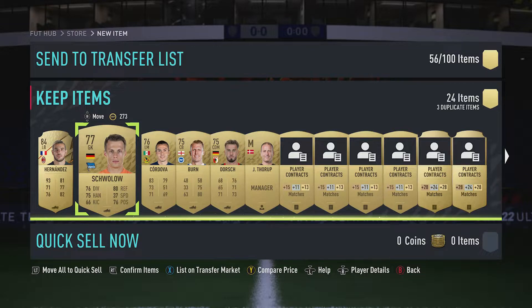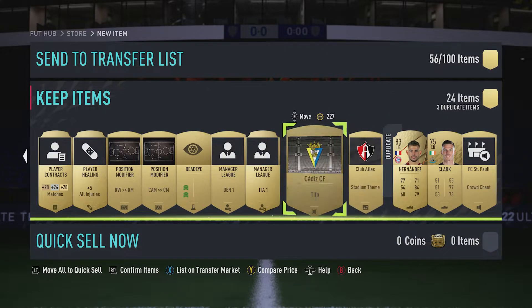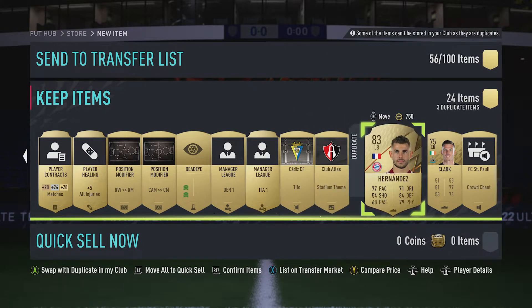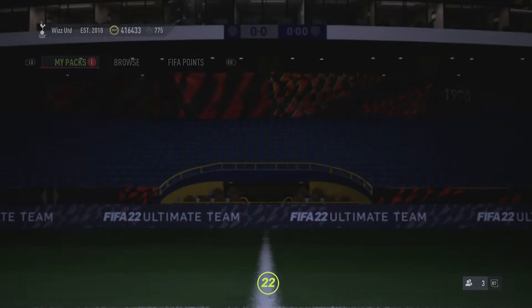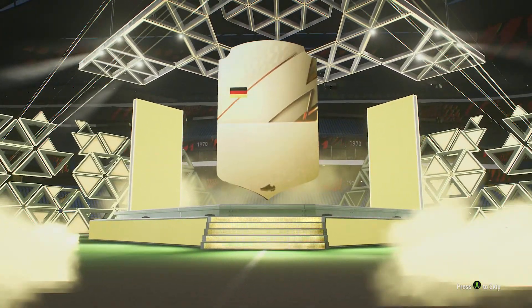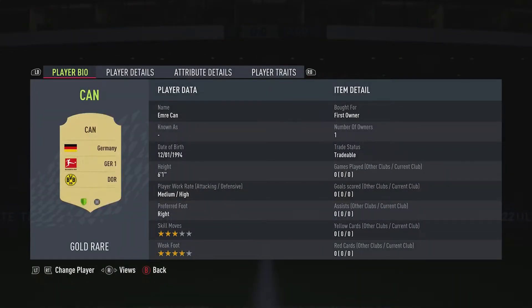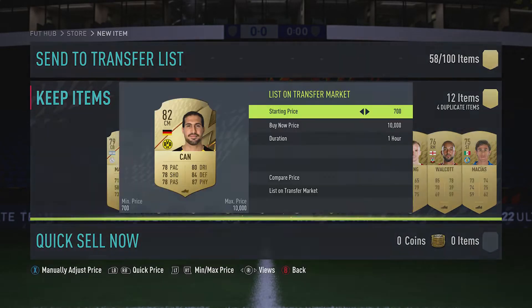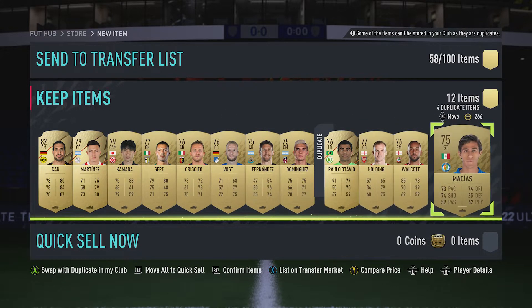We've got old Schlupp — we traded in Skip and got Schlupp. Nice. And we've got the other Hernandez as the other left-back. Too many Hernandezes — send them out. Who wants a Paulie? FC Paulie champ. I don't want it, I'm going to sell it. Premium Gold Players Pack — here we go. Emery Chan, I believe, that's for Dortmund and he's just not going to be worth much — 2k. Well, we've got Hernandez anyway.